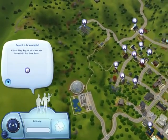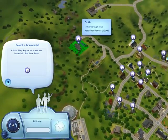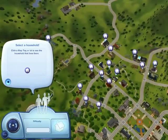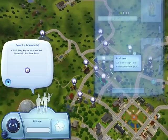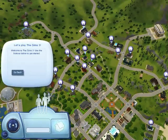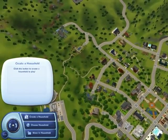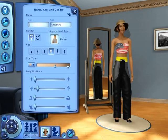So you can create, or you can choose a household to move in. Going from the top, which is the Goths. They all have their own difficulties and how easy they are to play - the more people, the harder it is to play. But we can create a household. Let's create one for iJustine. I sped this bit up because it took about 8 or 9 minutes to actually do.